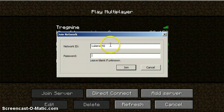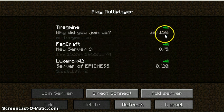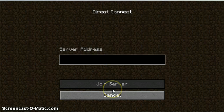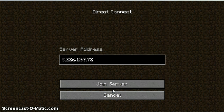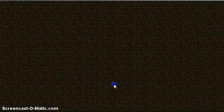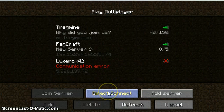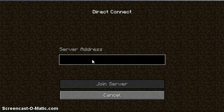Then you go back into Minecraft. You can either do Add a Server, like what I did, or you can just Direct Connect. Control V — I have it copied. Sorry, it's under maintenance.